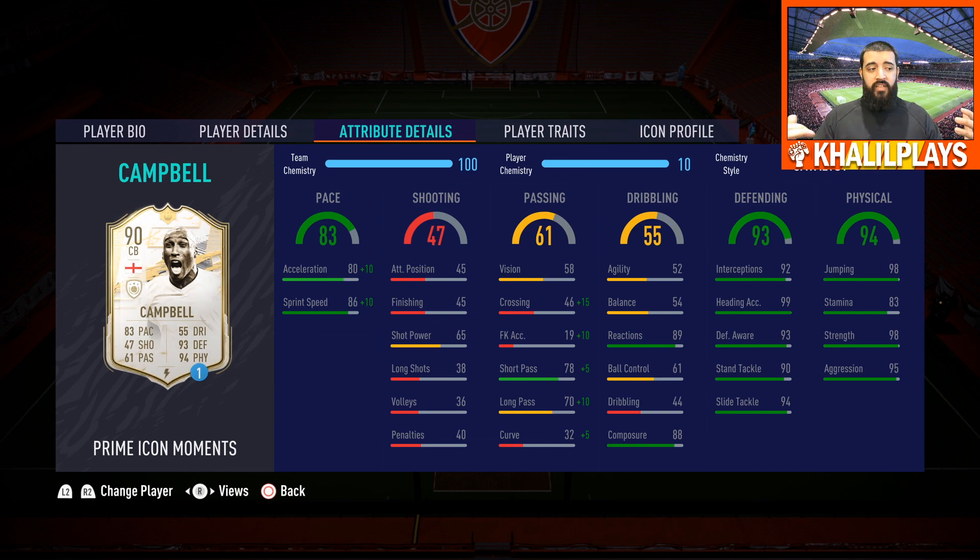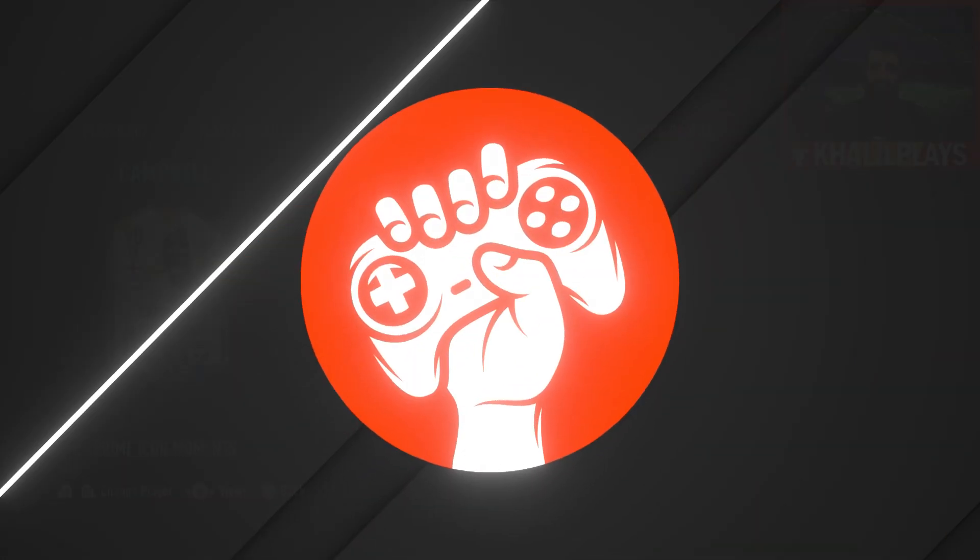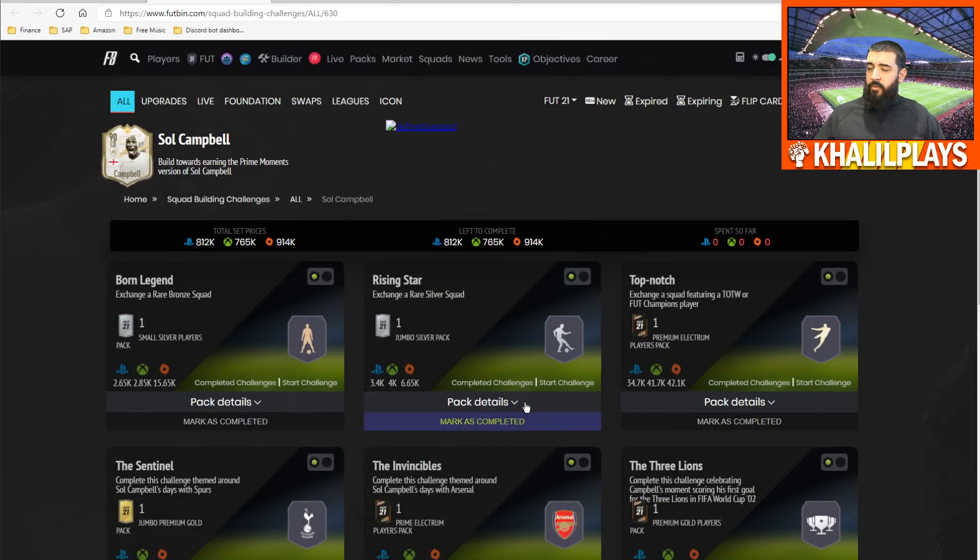That's why I gave him the Catalyst — to help him out on speed and give his passing a boost, making him a bit more technically capable. In terms of player traits, he's got the Power Header trait and no other traits to speak of.